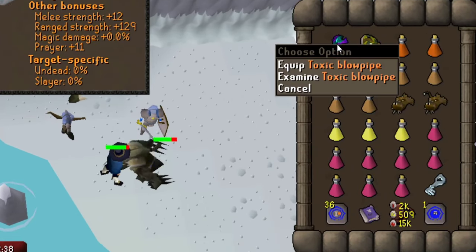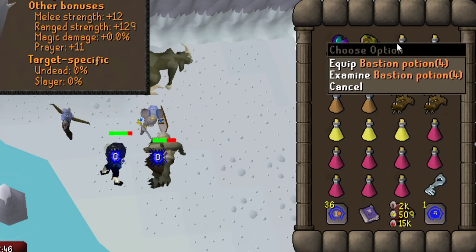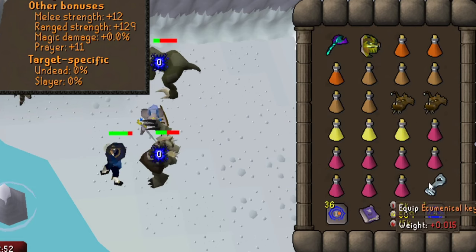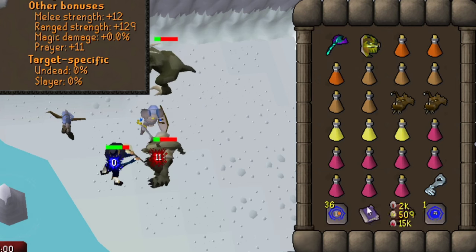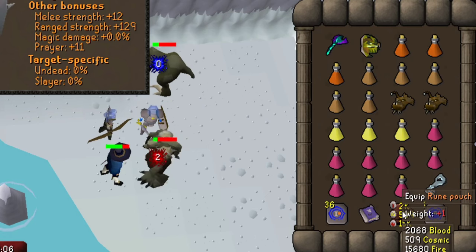For the inventory, I bring the Blowpipe to finish off the minions, and if you want to venom the minions at the start of the kill — which I'll show later in the video — you also want to bring the Serpentine Helm. Bring 3 Bastion Potions, 5 Staminas, 2 Anglerfish, 3 Brews, and 8 Super Restores. It's also advised to use an Ecumenical Key so you don't have to get KC, because Saradomin's followers are quite a high level. Bring Bones to Peaches Tablets to heal up, and bring your Book of the Dead and a Rune Pouch with Blood, Cosmic, and Fire Runes if you want to use Thralls to speed up the kills.